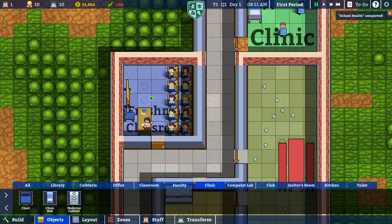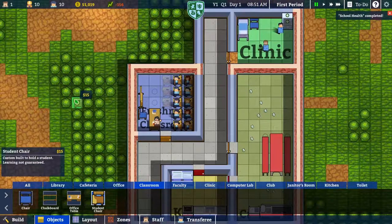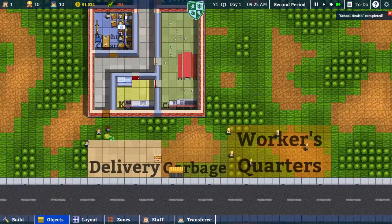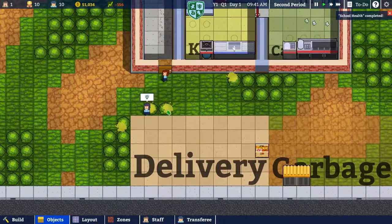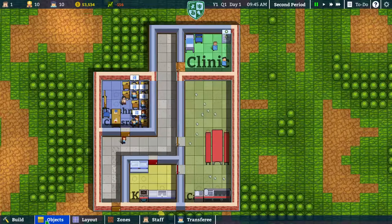If I put another chair in would that be okay? Would I get two more students if I put additional chairs in - we'll wait and see. Oh, there go the students - bladder issues. I guess they're just going to go ahead and go to the bathroom outside. We probably should look at doing that. Let's go ahead and get toilet training sorted, because we don't want our students going to the bathroom outside.